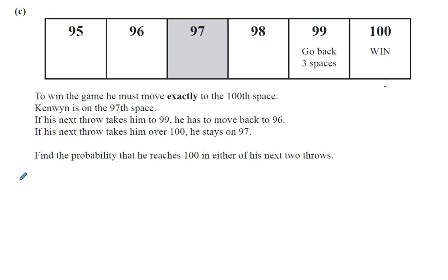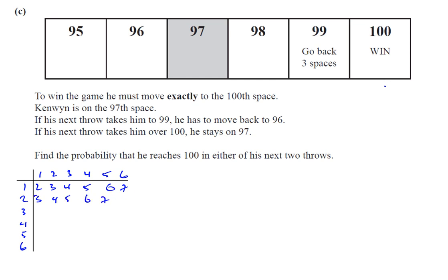So let's think of all the different things that can happen. First of all, I'm just going to make my little possibility space here, and that will help us in this question. The totals run from two through twelve — two, three, four, five, six, seven on the first row; then three, four, five, six, seven, eight; then four, five, six, seven, eight, nine; five, six, seven, eight, nine, ten; six, seven, eight, nine, ten, eleven; and seven, eight, nine, ten, eleven, twelve.